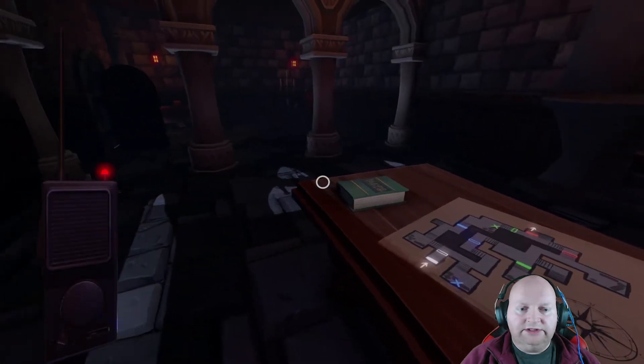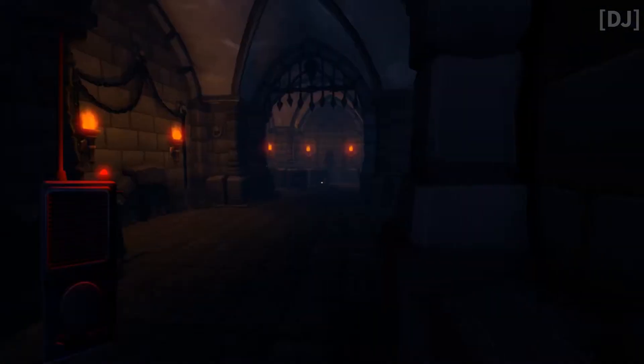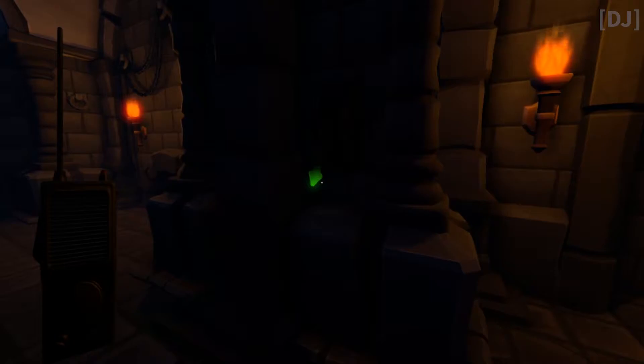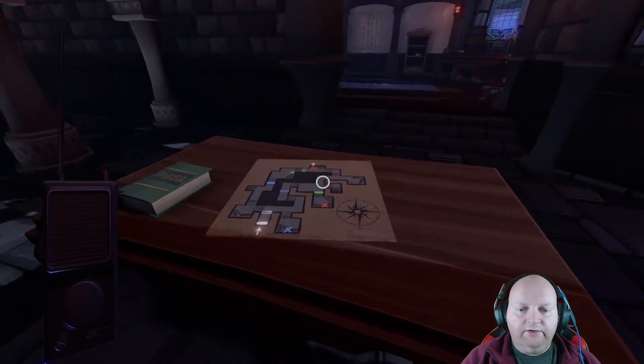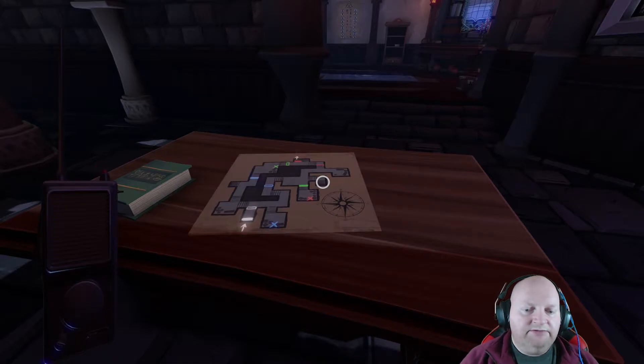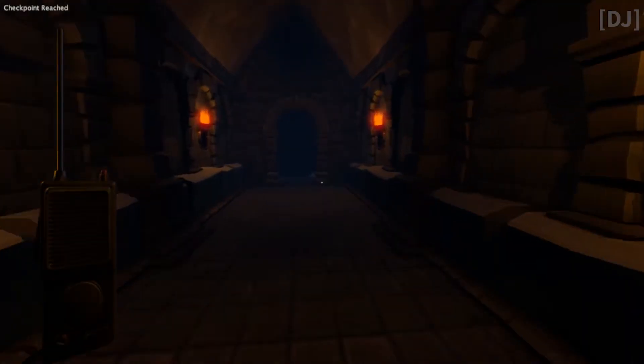Is the green door closed? Over. The green door is closed. Over. But actually, not over - there's a switch in here. Over. Pull the switch, that will open the green door. Go through the green door and then on your left should be a red door that is now open. Go through that - that should be the exit, hopefully. Over. That is correct. Over.